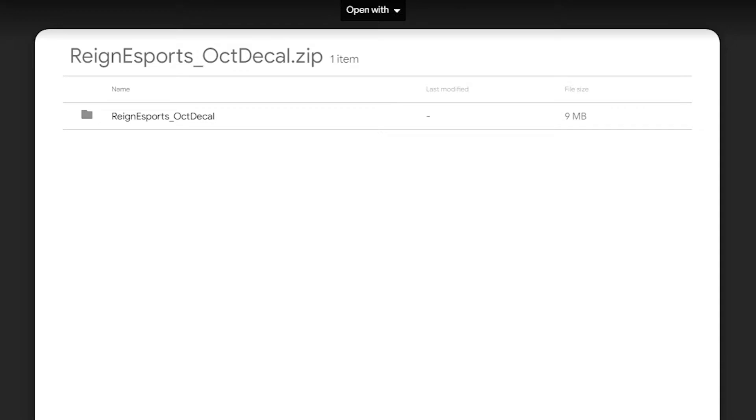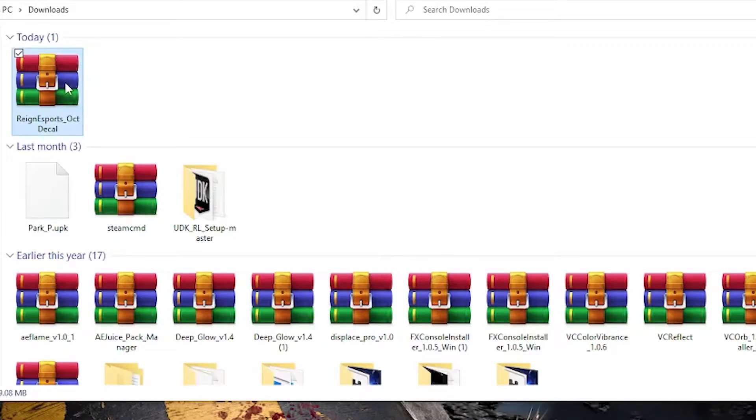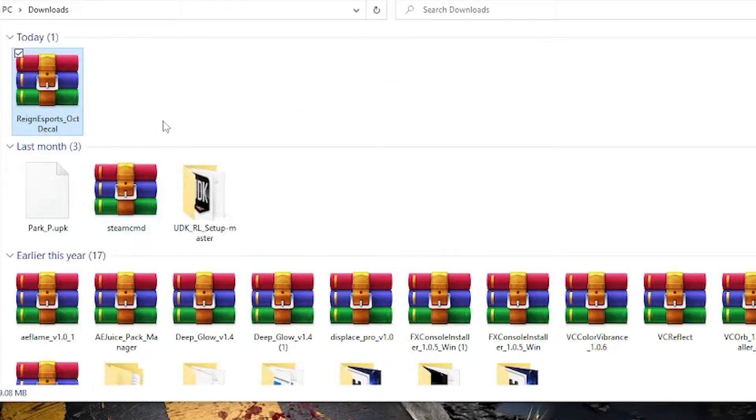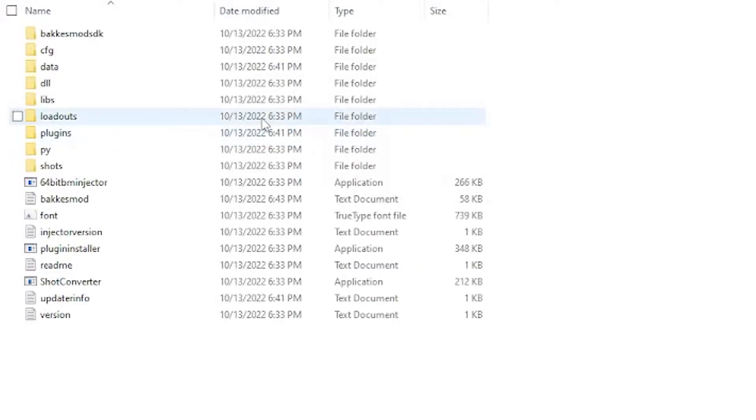First, you'll need to go to the Google Drive link and download the zipped file for the decal. You'll then need to go to your file explorer, find the zipped file, and unzip it. After you unzip that file, ideally leave this file explorer window open because we will be coming back to it later. Next, go over to the BakkesMod window on your desktop and go to File, then Open BakkesMod Folder.